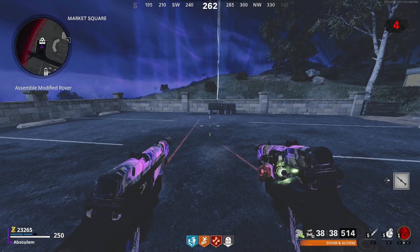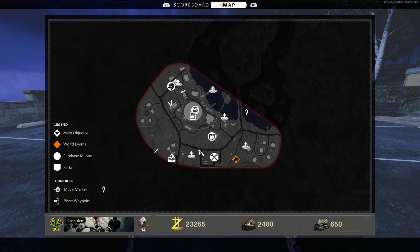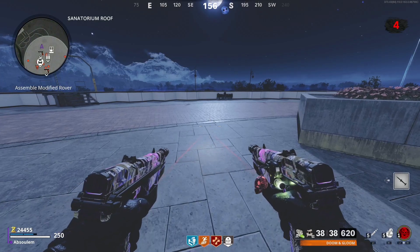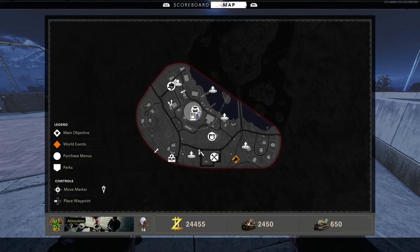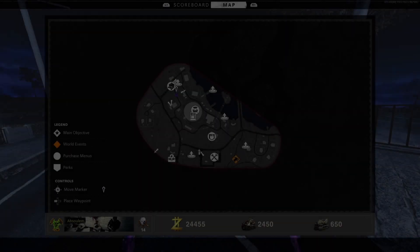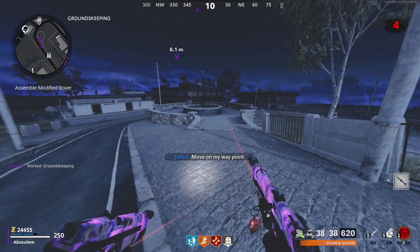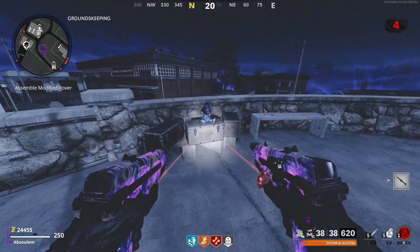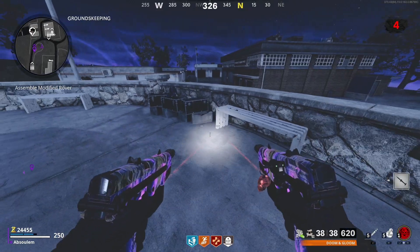Let's take a look at the box spawns — there are only three. The first one is on the bottom left corner of the map where the black parking lot is, right against the wall. The next spawn is on the roof of the Sanatorium building, just on the edge of the roof facing towards the bridge. The last spawn is in the top corner of the map in the circle area of the map, right against a wall.